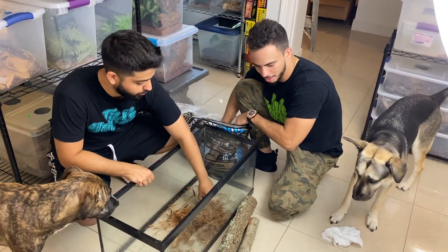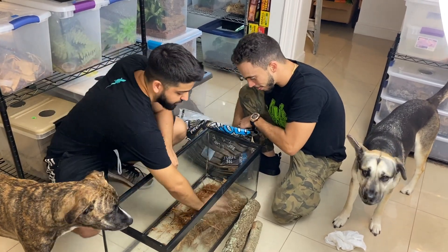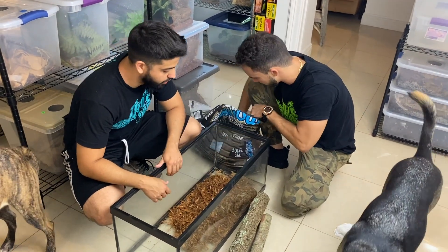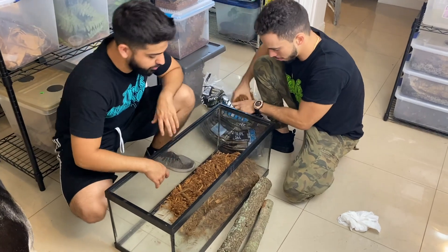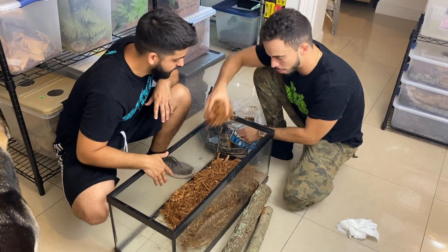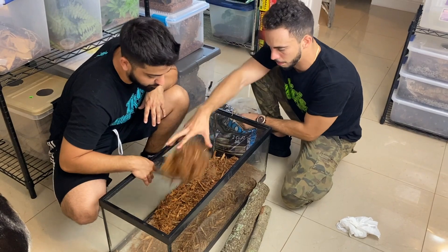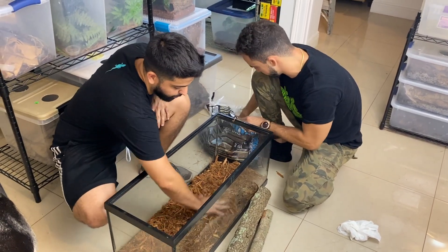We use this for pretty much all the animals. We like to give them cypress mulch because they can burrow in it — tegus do like to burrow — and it also holds humidity pretty well. You don't want these guys dry like a bearded dragon; you want them a little more tropical, but not too much, so the mulch is perfect. You can also use soils, coco fiber, or coconut fiber.